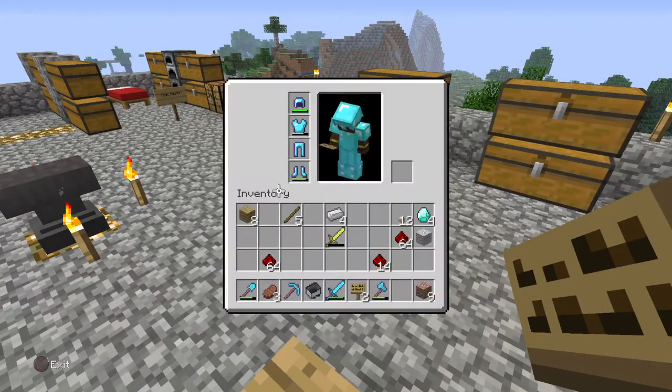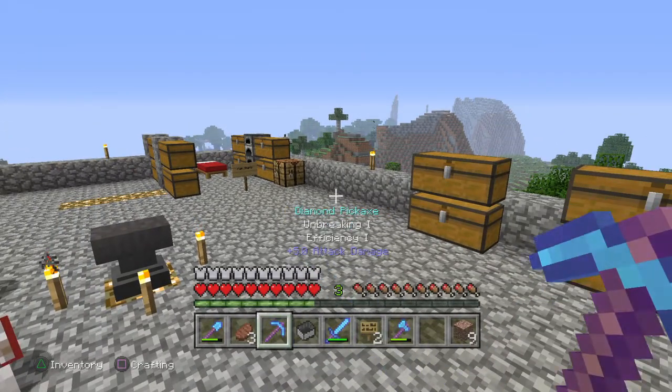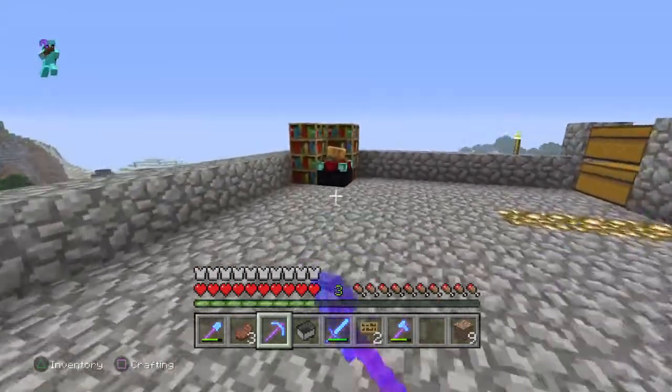Full diamond armor, all enchanted — this, this, this, this, and this. And my wolf pack.